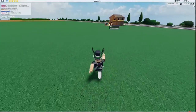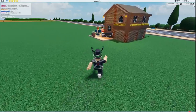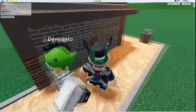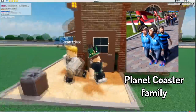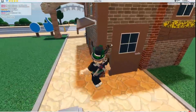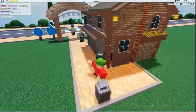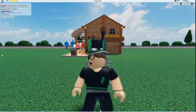The next thing I want is families. Could you imagine, rather than all these boring flat guests with the same skin, the same shirts from 2016 — having actual families with little kids walking around? They'd prefer certain rides, sort of like Planet Coaster, and walk in groups. Just an update to the guest system would be so nice, so people could go ride certain rides as a group rather than all separately.